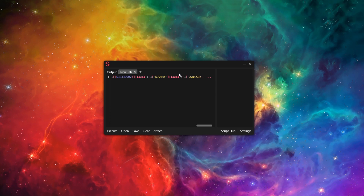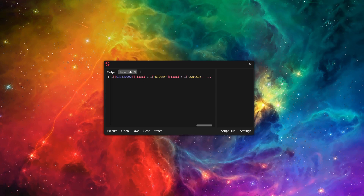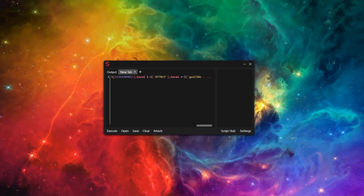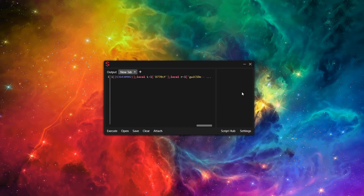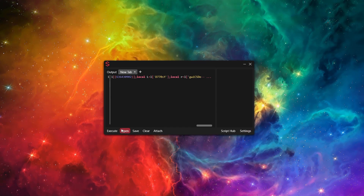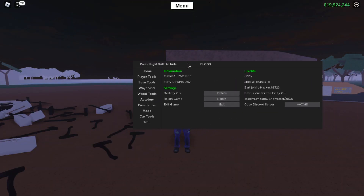You'll also need to get the script to use this — the script will be a Pastebin link in the description. All you need to do is paste the script into your executor, then attach. I've got auto-attach turned on in the settings. All I need to do now is execute — and there we go, the Blood GUI came up.